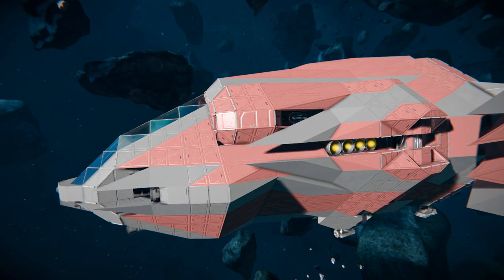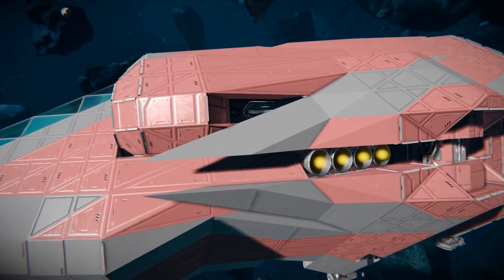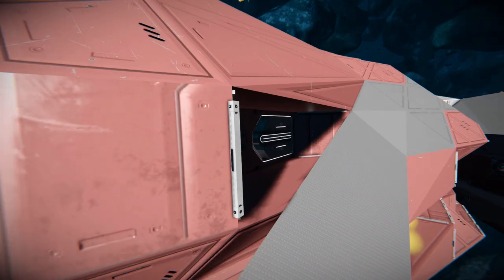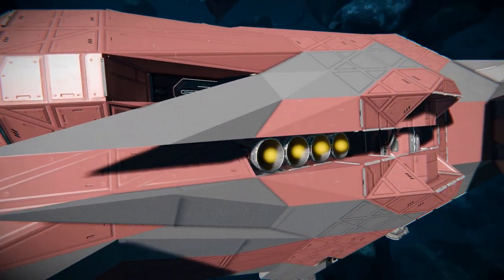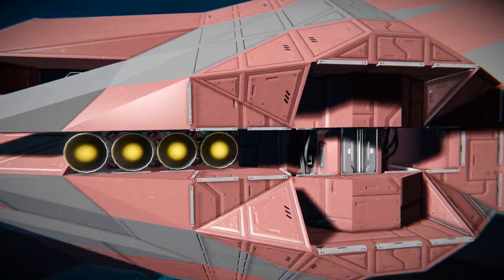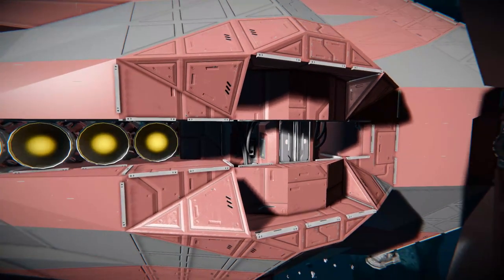Continuing around we've got this lovely pinky-reddish color going all the way around with a very sleek design. Coming into this part we can see one of the Sparks of the Future atmospheric thrusters quite clearly. Moving down we've got traditional hydrogen thrusters to help on the left and right, with another Sparks of the Future atmospheric thruster sitting right there.